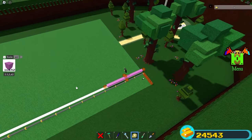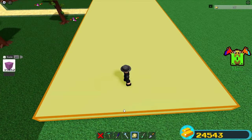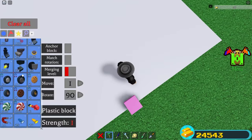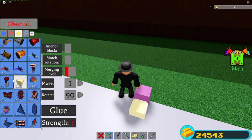Scale it one time up and three times to the side, just like that. Now come over here and place a block in the middle just like this, and then place yourself a glue block just like that.